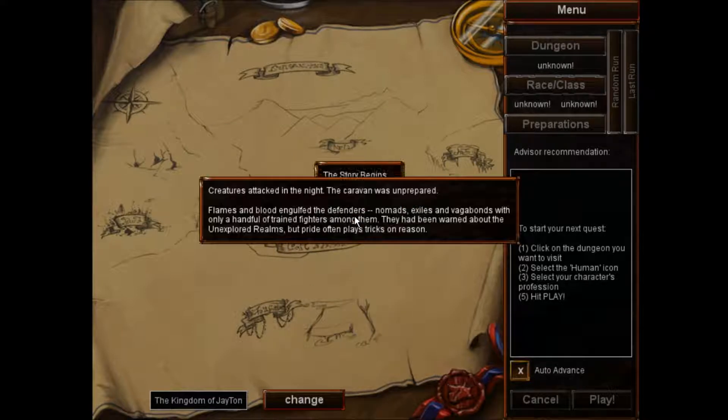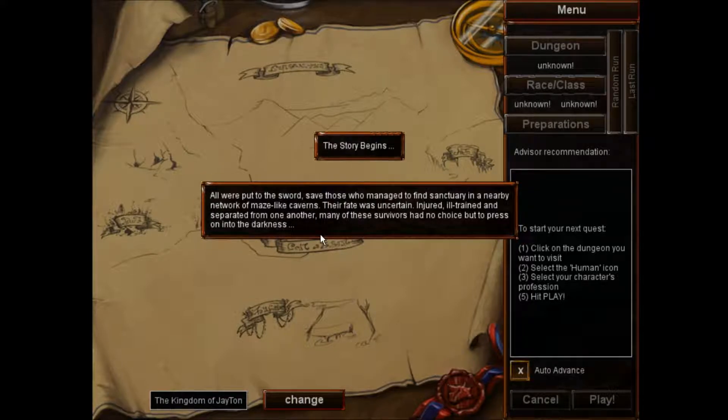The story begins. Creatures attacked in the night. The caravan was unprepared. Flames and blood engulfed the defenders. Nomads, exiles, vagabonds. Only a handful of trained fighters among them. They had been warned about the unexplored realms, but pride often tricks on reason. All were put to the sword, save those who managed to find sanctuary in a nearby network of maze-like caverns. Their fate, uncertain. Injured, ill-trained, and separated from one another, many of these survivors had no choice but to press on into the darkness.